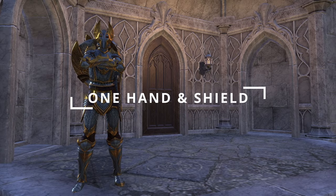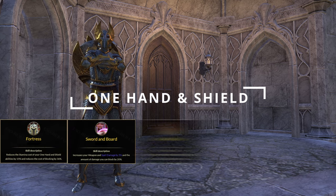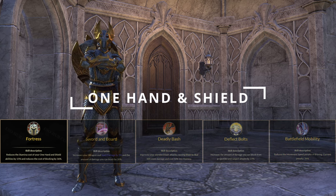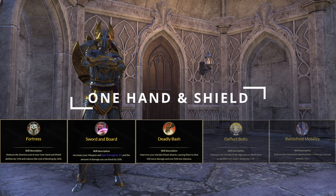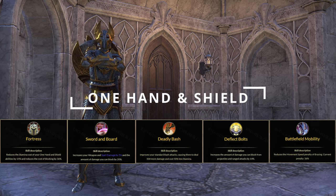In the One Hand and Shield skill line, while wielding this weapon, we have Fortress, Sword and Board, Deadly Bash, Deflect Bolts, and Battlefield Mobility. These are all critical passives to have. Fortress reduces the cost of One Hand and Shield abilities along with the cost of blocking. Sword and Board increases the amount of damage we can block with an increase to weapon and spell damage. Deadly Bash has a reduced cost to Bash and deals slightly more damage. Deflect Bolts increases the amount of damage blocked by ranged attacks, with Battlefield Mobility reducing the movement speed penalty while blocking.